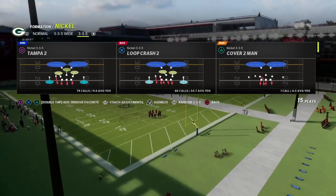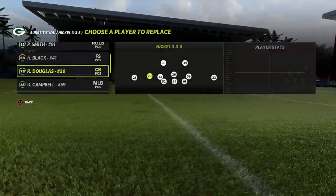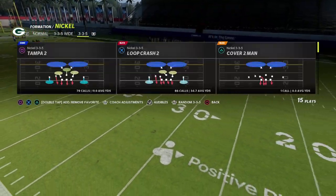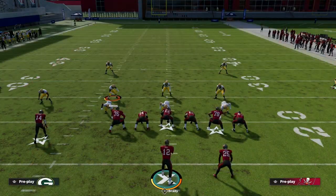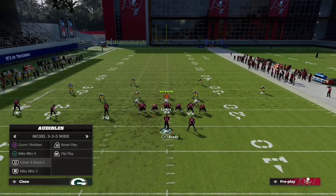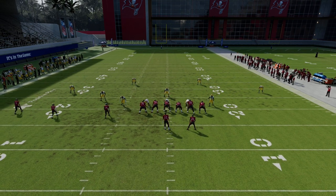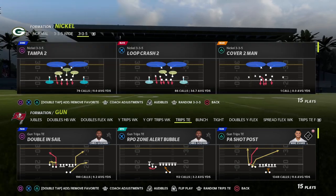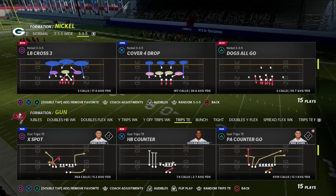I've got my audibles set to Cover Four Show Two because I want to audible down from 3-3-5 Normal for a couple of reasons. First, it gives you better personnel because you can sub in safeties at the linebacker position. Second, I can cross-man those linebackers because they're technically middle linebackers in the way the game plays that. So we're going to audible down and user this guy.